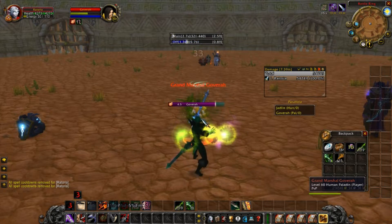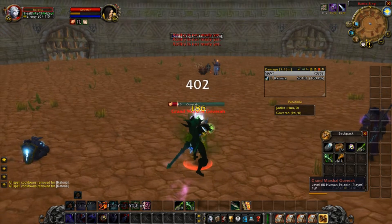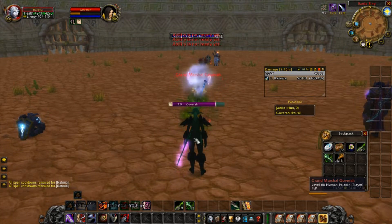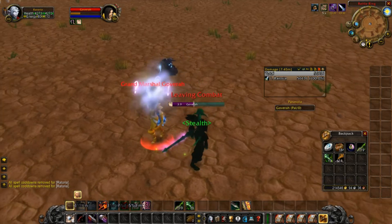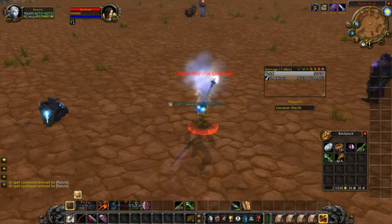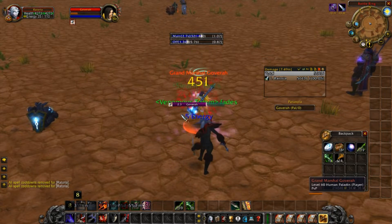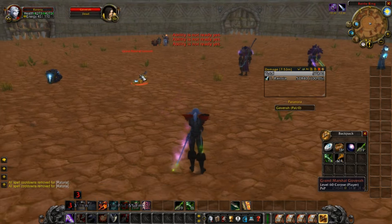Hear that? That's the poison going in. Look at that — she wears plate but that caster damage doesn't care what you wear. That caster damage doesn't care if you're wearing plate. Wait for your energy to get back up, boom, get right back to it.